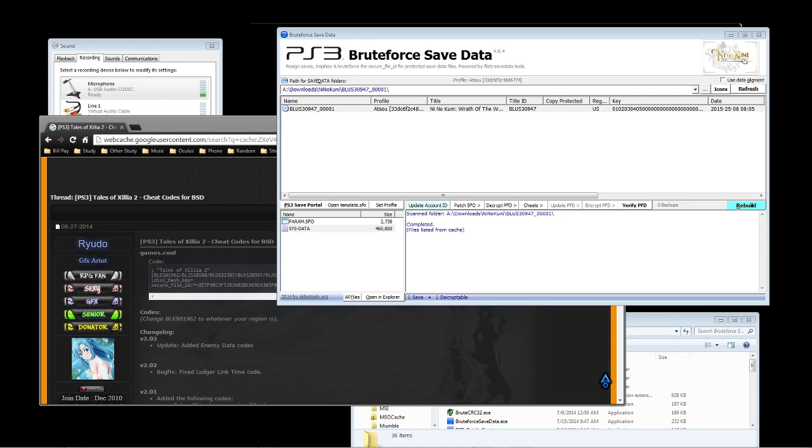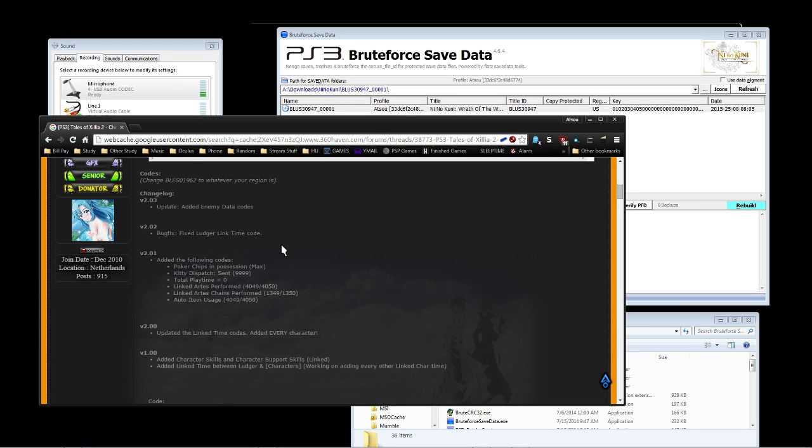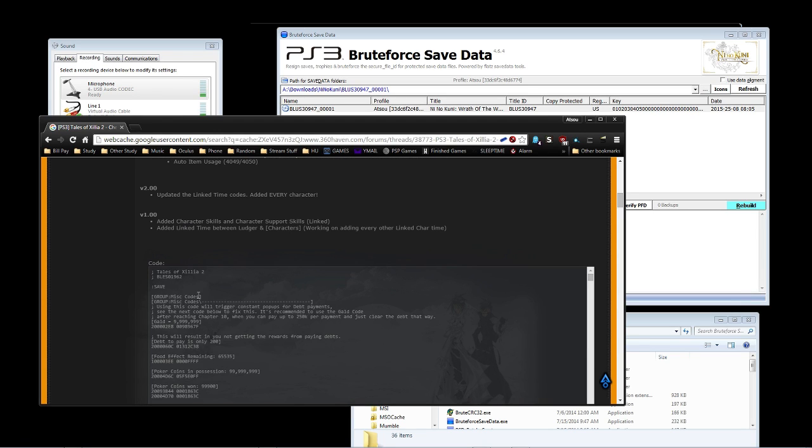Hey, I'm Matu and I wanted to make a small tutorial regarding how to edit the PlayStation 3 save. This is primarily for Cypher and possibly others. One of the things you actually need is PlayStation 3 Brute Force Save Data, which allows you to edit the game save to your liking. The second thing you need is information — codes that people have created which you can use for your game.